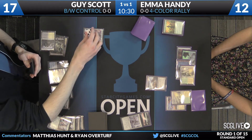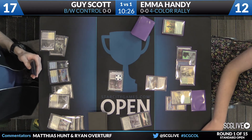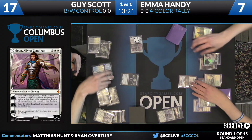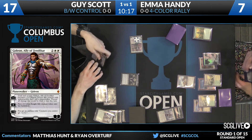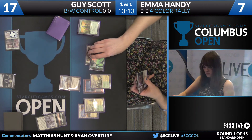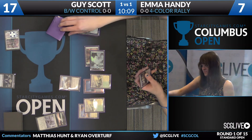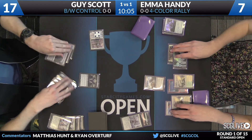Emma played a copy of Jace and Zulaport Cutthroat. Guy used a Silkwrap for the Jace. Now, if you're trying to build up to a combo finish, he needed to take the Cutthroat — there are no Cutthroats in Emma's yard. That may have been a pretty serious tactical misstep. Cycling a Hollowed Moonlight here is not very exciting, so looks like there's not going to be a punishment — she'll pass.